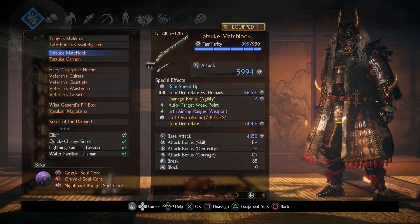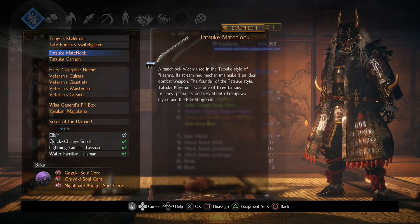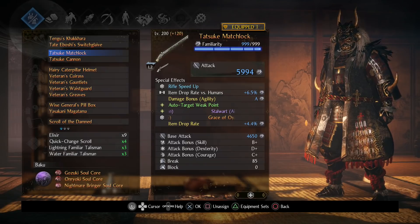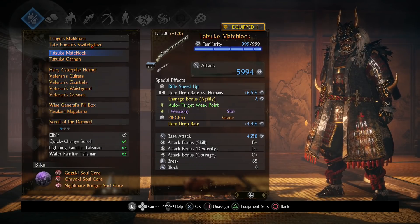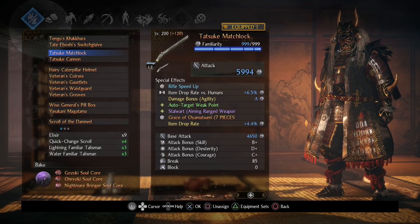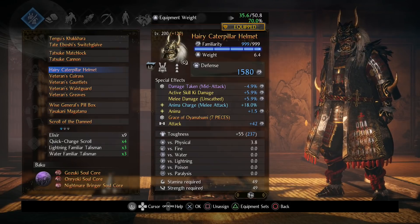For ranged weapons, try to get Oyamasui on them — that's an easy way to add Oyamasui pieces. Same with accessories. Damage Bonus Agility is a great ranged weapon star effect, especially against bosses. I just always keep my rifle equipped regardless.